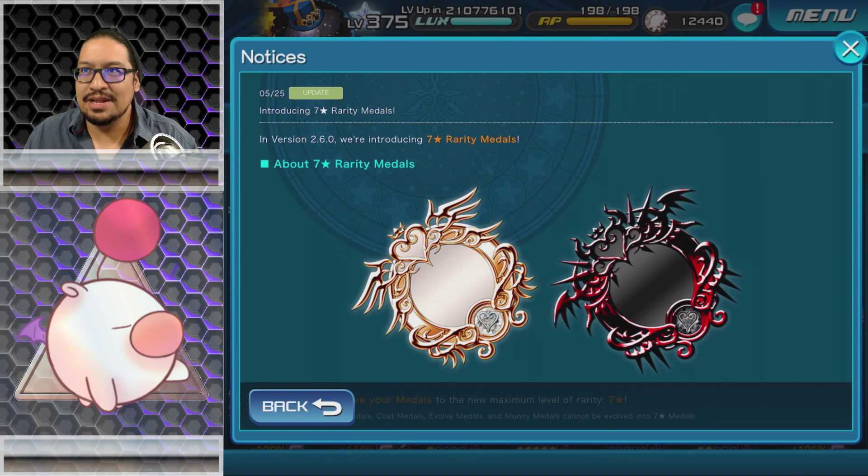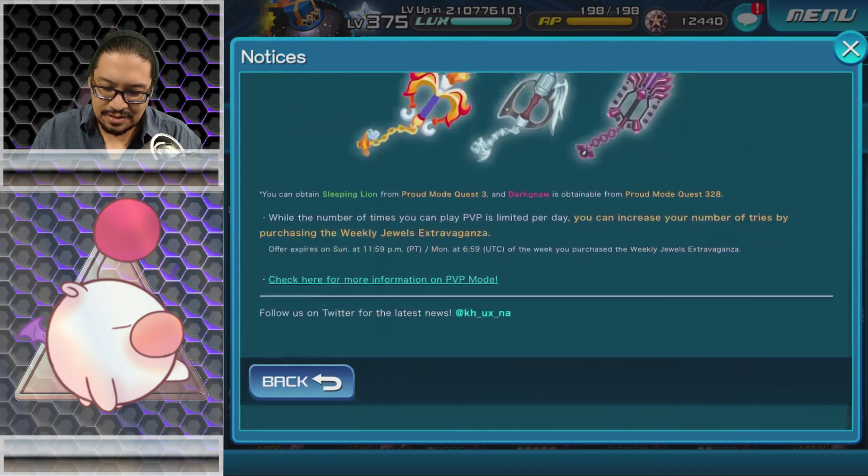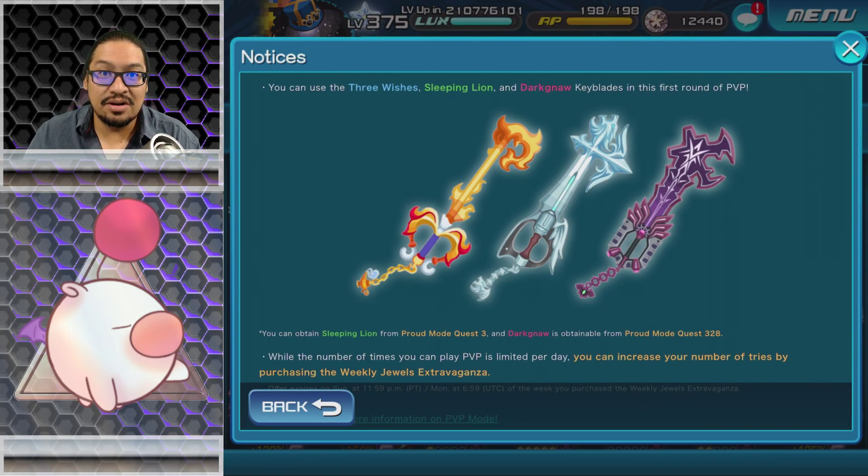My recommendation for PVP: I would not spend too much of your resources on each individual keyblade. For example, three wishes — as much as you might want to use it, there's a much more powerful keyblade out there: Counterpoint. If you don't have the materials or aren't deep in the game, I'd recommend focusing on the stronger keyblades. For myself with Dark Dog, as much as I'd love to build it up, none of my reverse power metals have ground, so I won't.